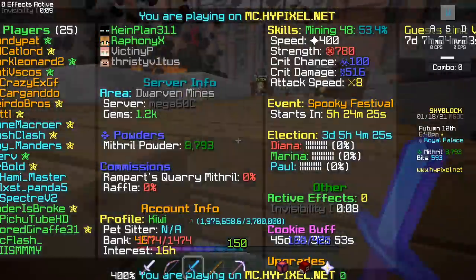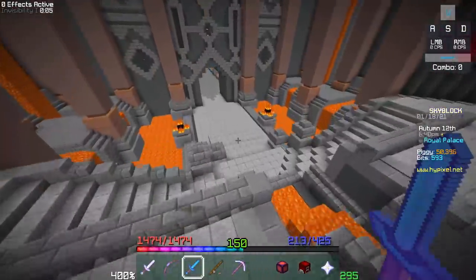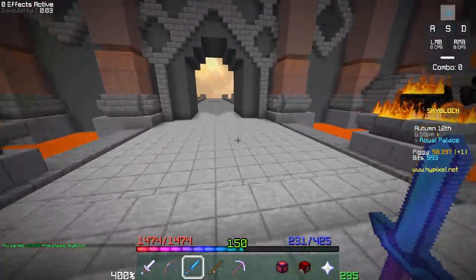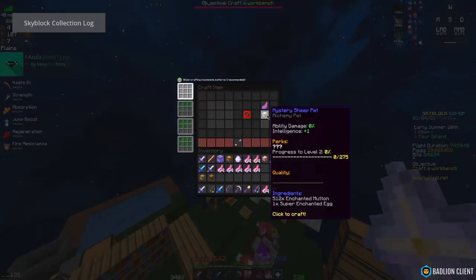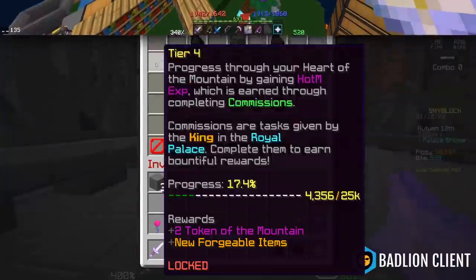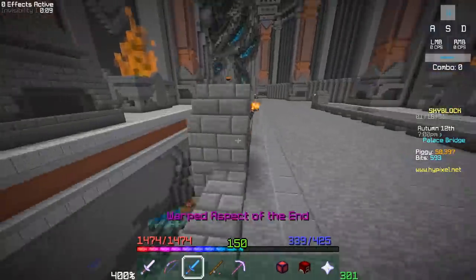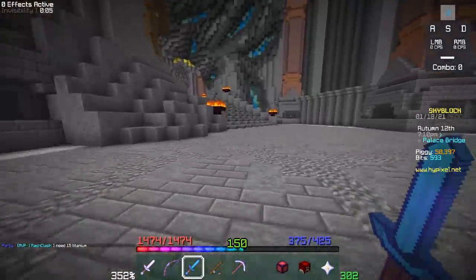When quick crafting was added, there was a short time when you could make any item in the game without having the collection requirements. The most famous example is when the pets update dropped — you could craft almost every pet without unlocking its collection. For example, the sheep pet: you didn't need mutton collection 8 to craft it, you just needed the materials and clicked into the quick crafting slot.